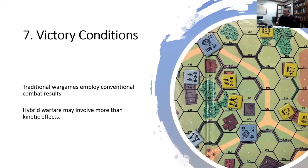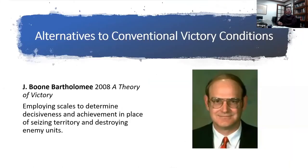Step eight: victory conditions. Traditional victory conditions employ conventional combat results, but hybrid warfare uses more than just kinetic effects. I recommend J. Boone Bartholomew's paper 'A Theory of Victory,' which talks about employing scales to determine decisiveness and achievement. Decisiveness: can the defender mitigate the impact of a hybrid attack? Scale of achievement: can the attacker successfully conduct a hybrid attack? It's a bit different from simply saying we have a 3-to-1 advantage and you're destroyed.